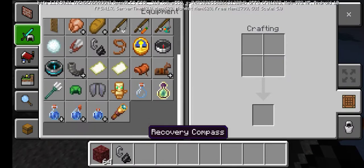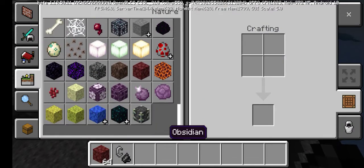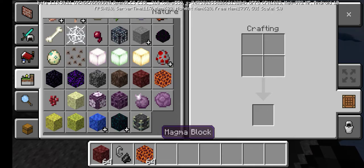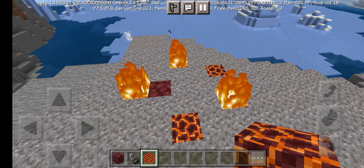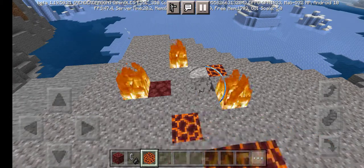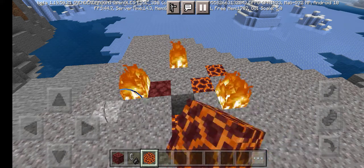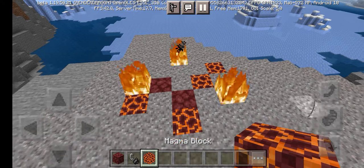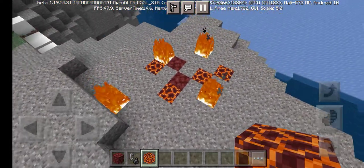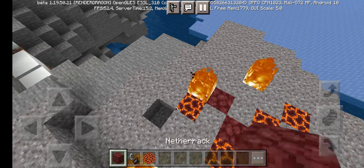And get some magma cubes. Now you want to place it near the fire so that it kind of matches. Some netherrack should have something like this.